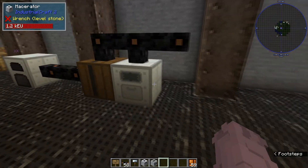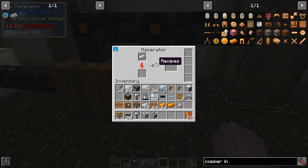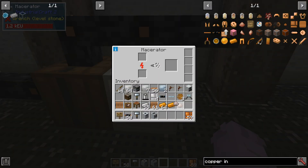I'll take you over here where I already have one set up. You can pretty much just grind down whatever you'd like. It's going to be pretty slow at first, and that's going to be a commonality across all IC2 machines — but there are going to be ways to speed these up, and we'll go over those in future videos. It's telling me it's about done, and we're going to have some iron dust from the macerator.